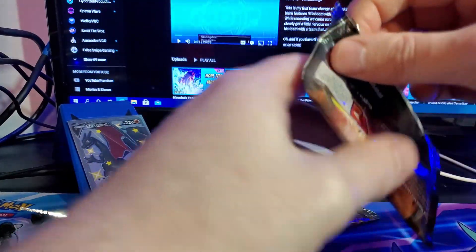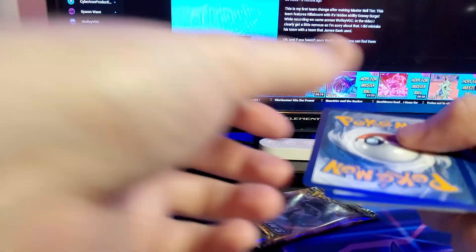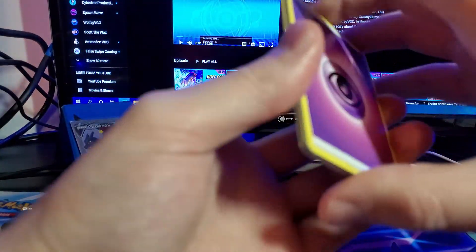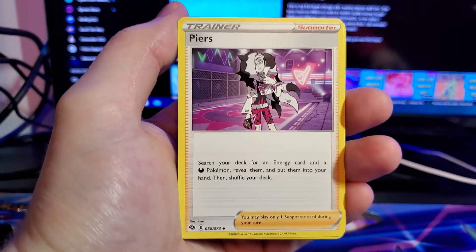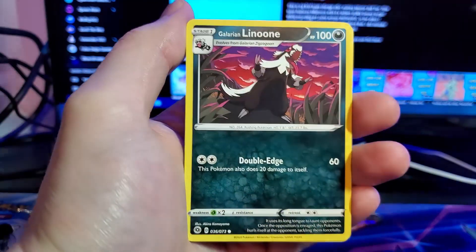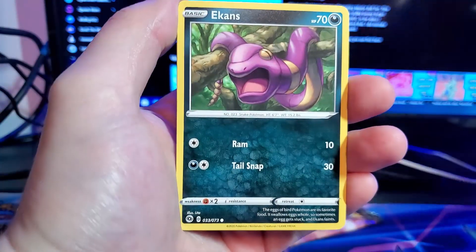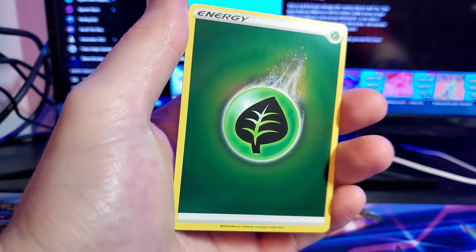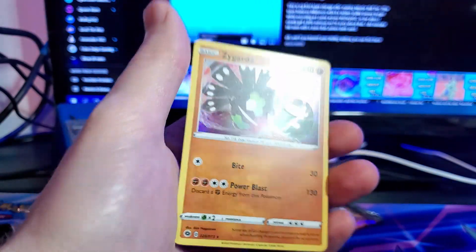Down to our last two packs. I want to say that Shiny Charizard is gonna be our only hit, but if we get something else, I will not complain. Four from the back: psychic type energy, Sharpedo, Piers, Hatterim, Galarian Linoone, Nickit, Machop, Ekans, Swablu, and the reverse grass type energy - I haven't seen a lot of those actually. And a Zygarde.